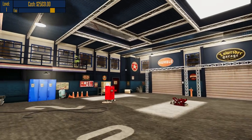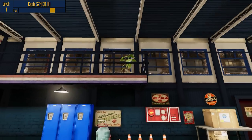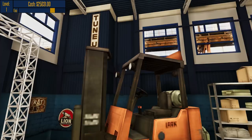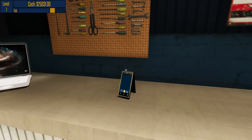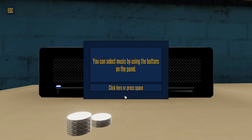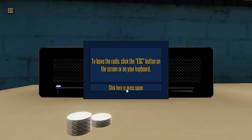This is our workshop and actually pretty decent — we've got quite a lot of stuff in here. So what we're going to do is get the first job in as soon as possible. We even have a forklift, nice. The phone just over here is where we can get jobs from. The laptop is where we can buy and sell parts. I think we can do without the music for today.